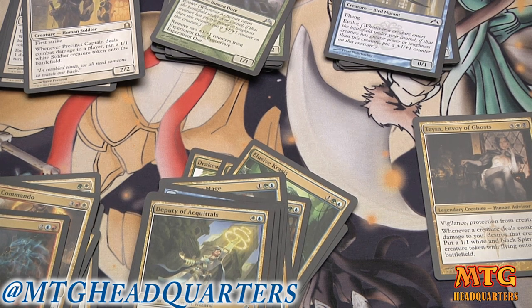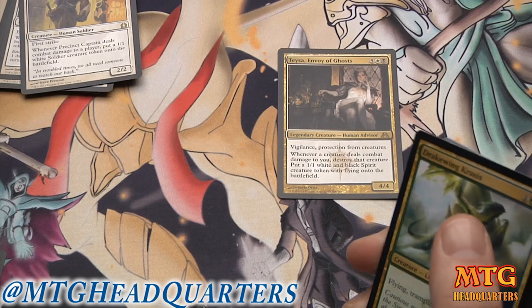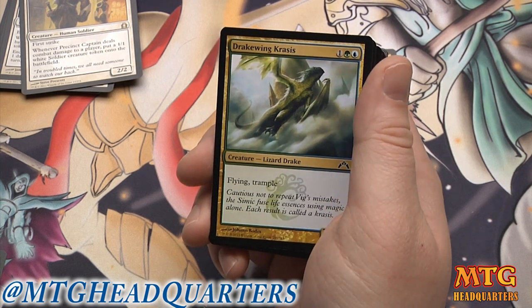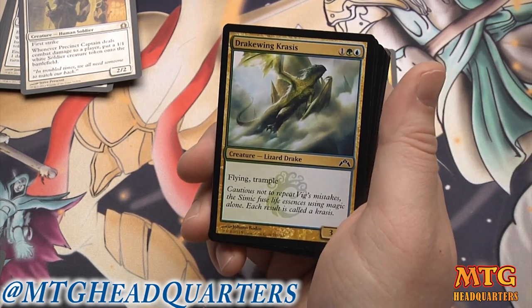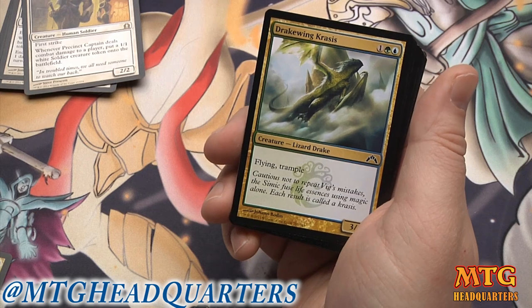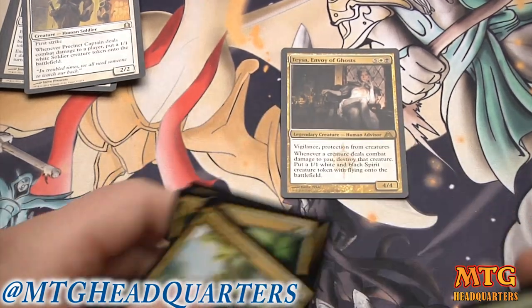I don't see anything in the other colors that's a must-splash. In the dual colors there's nothing in blue that's an absolute must. Let me see where I get with just Simic. This is not a great sealed pool, but one thing I've learned from limited — especially at pre-releases — you want to play your fatties, evasion is really good, and continuity matters. Splashing for Teysa might be okay. None of these other two-color cards are really worth splashing though. Maybe I throw two Orzhov Guild Gates in and play Tithe Drinker and Teysa, Envoy of Ghosts.